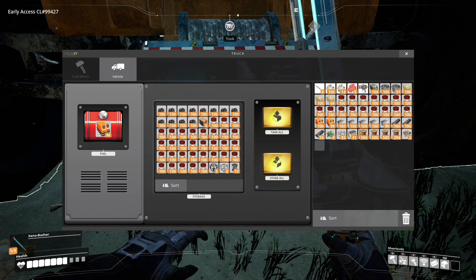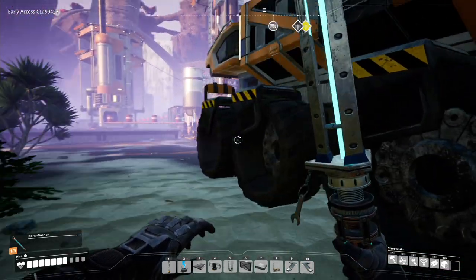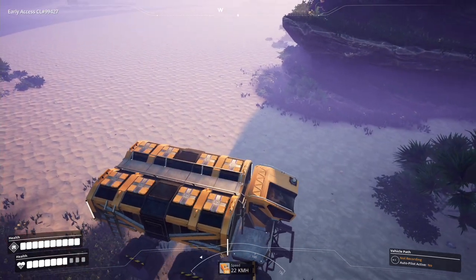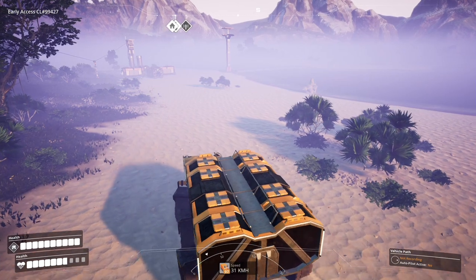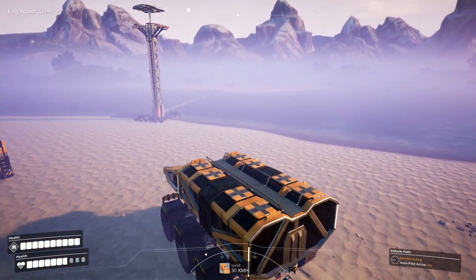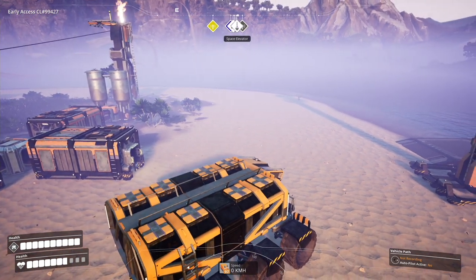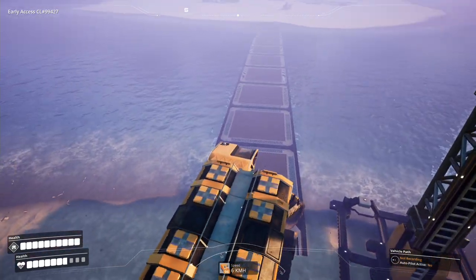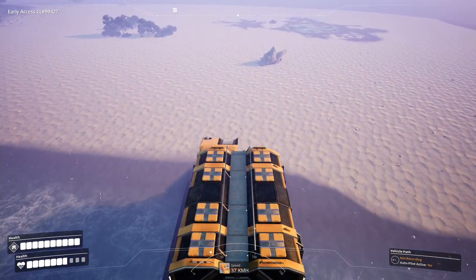We're all loaded up with oil, ready to take back to base. I did build a bit of a bridge across this little bit of water to the next nearest island. Driving into the water in the truck is fine as long as it doesn't get too deep — once it does, the truck is gone. I haven't found a way to get a truck out of deep water, so it's pretty much a matter of abandoning it, unloading it, unbuilding it, and then probably rebuilding it.